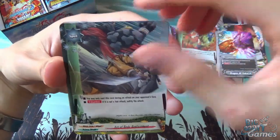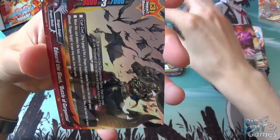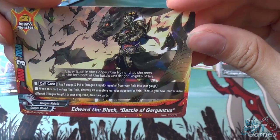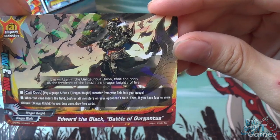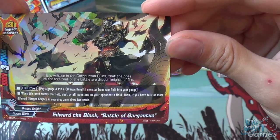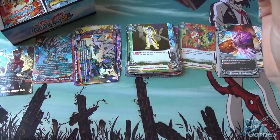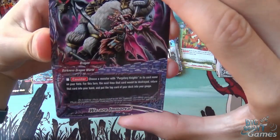Chief of Steel Protectico, Art of Body Replacement, Soaring Dragon Spirits, Clear Serenity, and we get an impact monster — Edward the Black, Battle of Gargantua. He's 9,000 power, 7,000 defense, 3 critical, size 3. His cool cost is pay 4 gauge and put a Dragon Knight monster from your field into your gauge — pretty steep. But when this unit enters the field, destroy all monsters on your opponent's field. If you have 4 or more different Dragon Knights in your drop zone, draw 2 cards. So eventually it becomes effectively a pay 3, and he'll definitely see use in Dragon Knights.